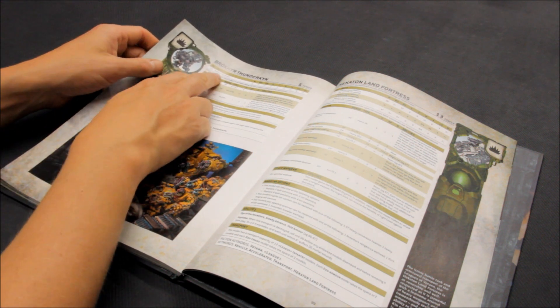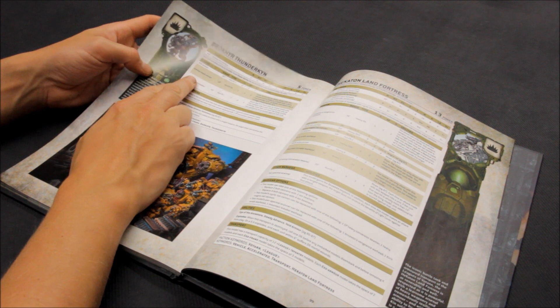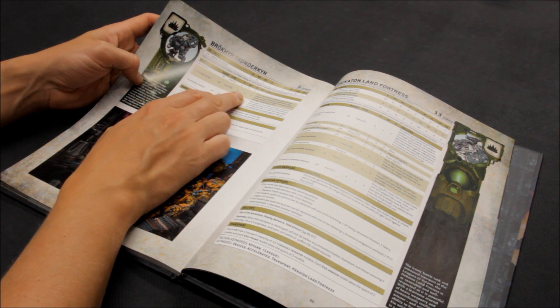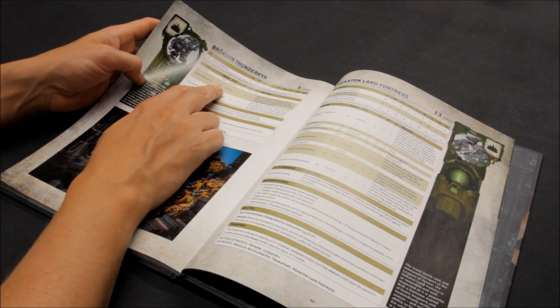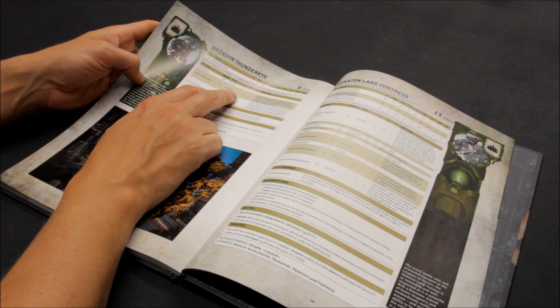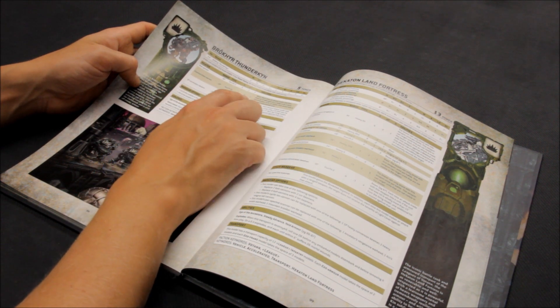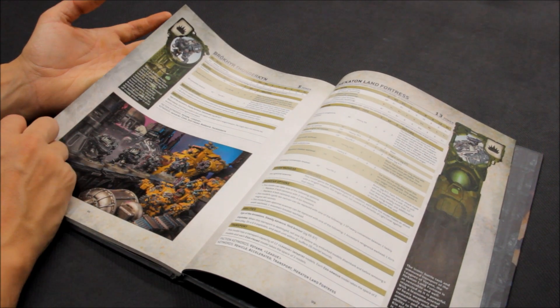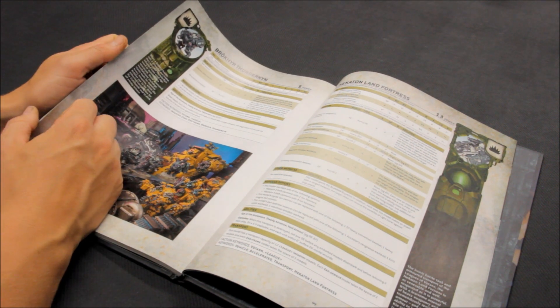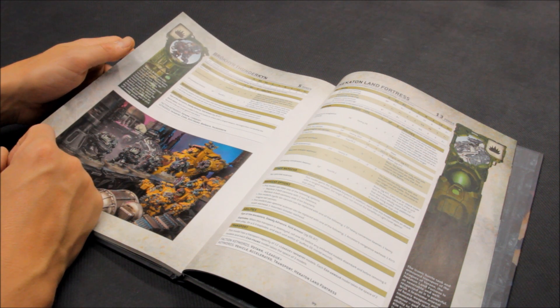Also excluded are the Brôkhyr Thunderkyn. Durability is fine, but I'm not too impressed with the weapons. The graviton blast cannon is range 18, D6 shots, strength five, AP minus three, two damage — good against medium-heavy infantry like two-wound Primaris. It also changes to damage three against models with three-plus saves or better. They look fantastic, but I haven't put them in my top five.